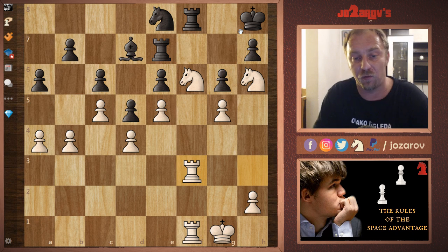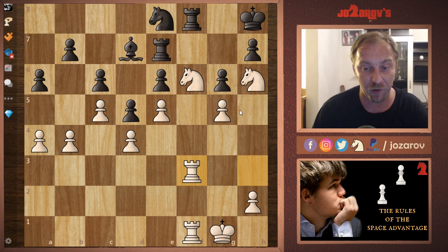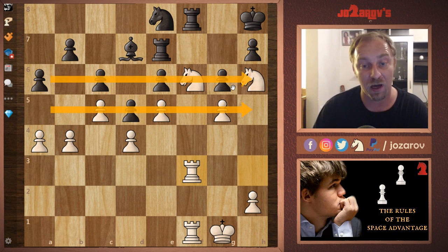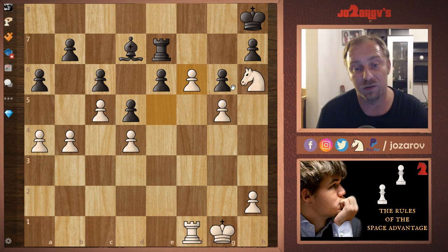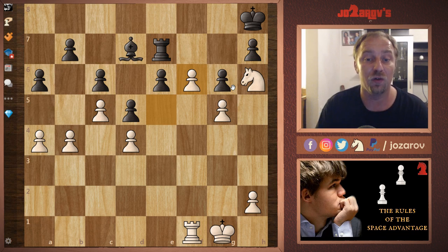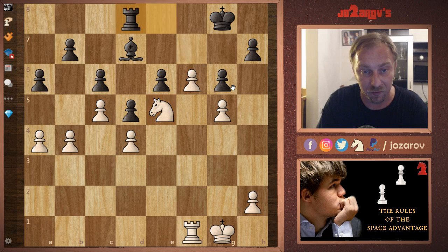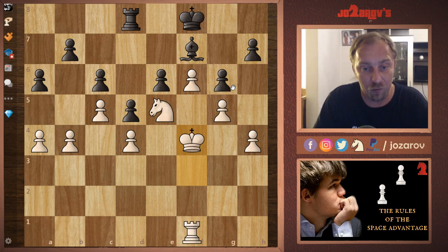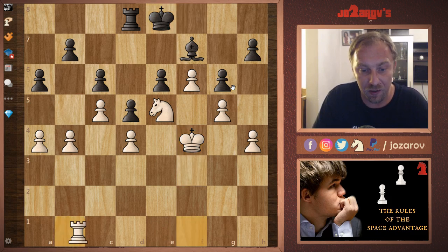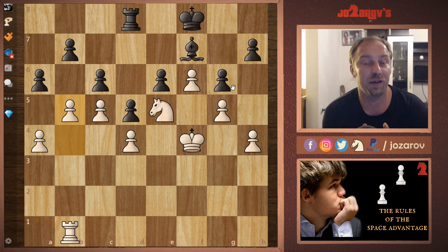Rook to e7, then rook to f3 — all pieces are now on their best squares because we didn't rush into anything. Black defended, but we still have the space advantage, now pushed from the fifth to the sixth rank. It's time to strike: knight to f6, rook takes f6, rook takes f6, and now e-takes-f6 creates a very important strategic element — the supported passed pawn. We should enter the endgame. After rook to e8, knight to f7, check, king to g8, knight to e5 attacking the bishop. After rook to d8, we can even advance the king to f4, creating even more space.